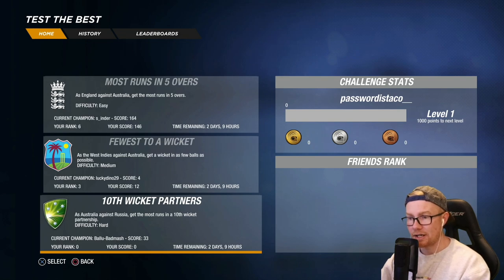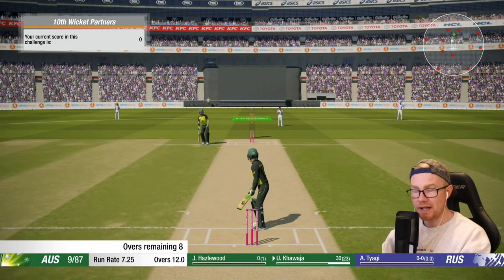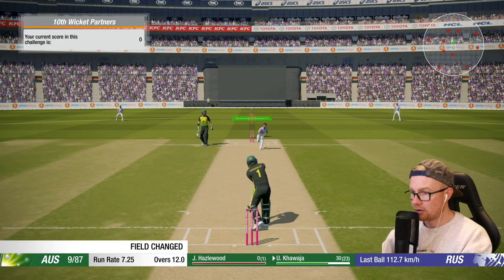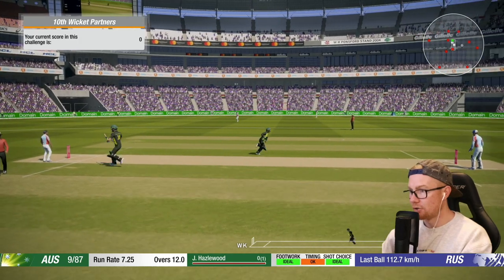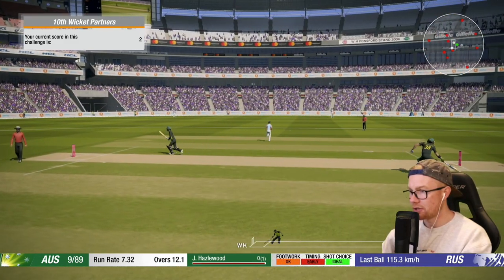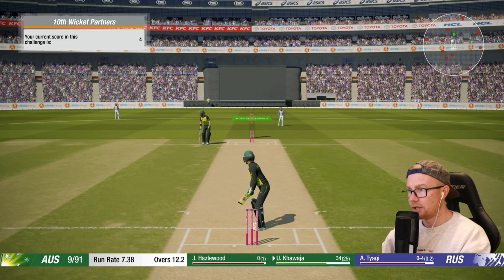Final challenge: as Australia against Russia, get the most runs in a 10th wicket partnership. Russia is now licensed in the game — don't know how, but it's awesome. Here we go, we are 9 for 87 against Russia — you wouldn't read about it. Got to score as many runs as we can in the 10th wicket partnership on hard mode. Around 7.4 overs to go, hopefully we last that long.